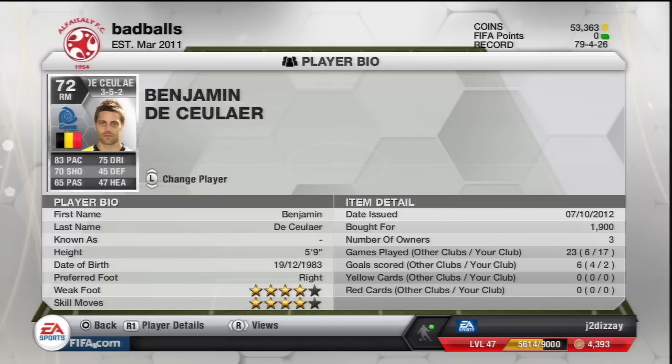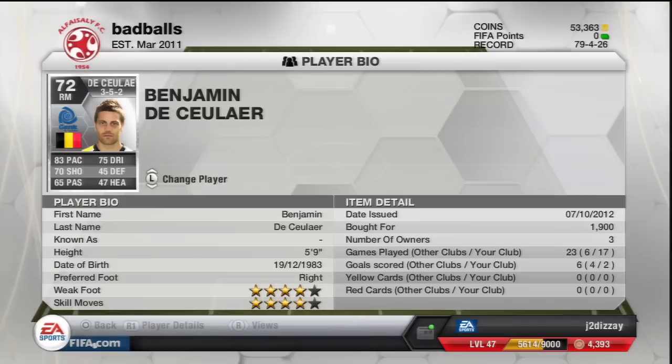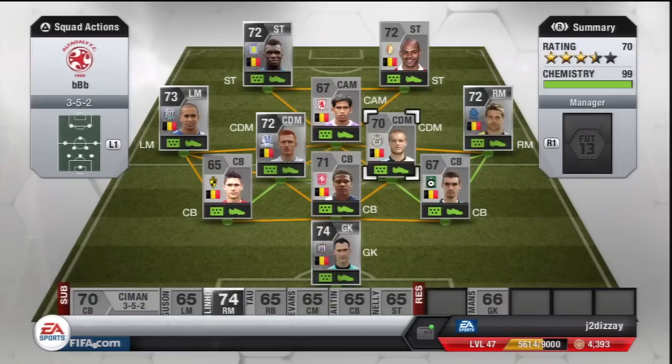Who's next? We have got Benjamin Decelulier — he's the right mid. He looks a bit rugged. Four-star skills, four-star weak foot. 78 pace, 75 dribbling — that's good. Good shooting too. 65 passing, which is quite... is he right foot? Right foot on the right. 1,900 coins.